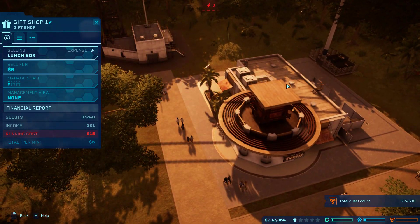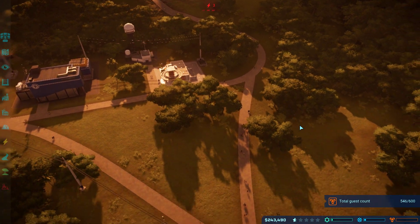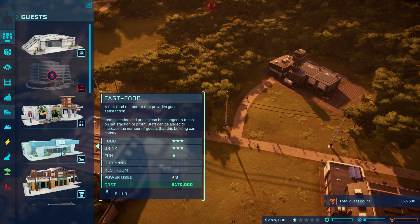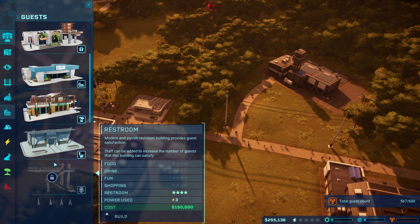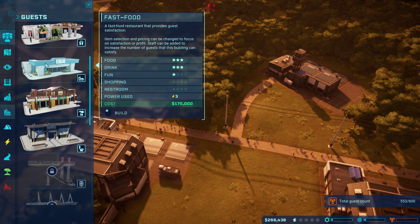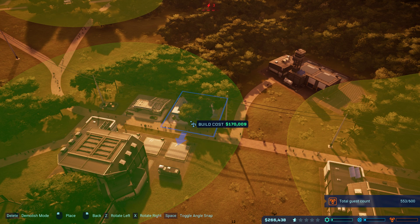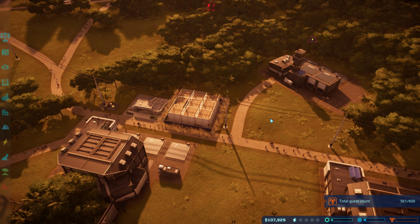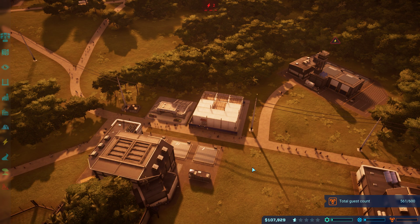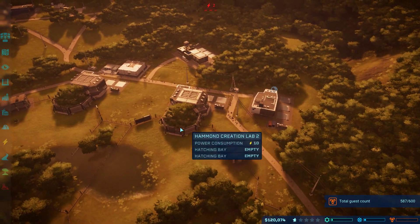Yay, souvenir shop! Is that going to bring enough guests in? Can I improve guest happiness - can I build another shop? Food, clothes, or restroom. I'll make a food shop here for 170,000. I don't have enough money for the restroom at 150,000. Wow, there's a lot of people down here - because all the people will be down where the dinosaurs are.